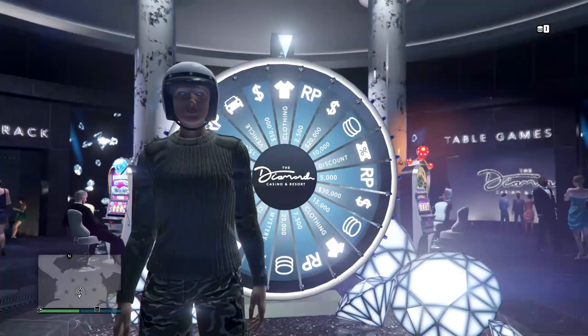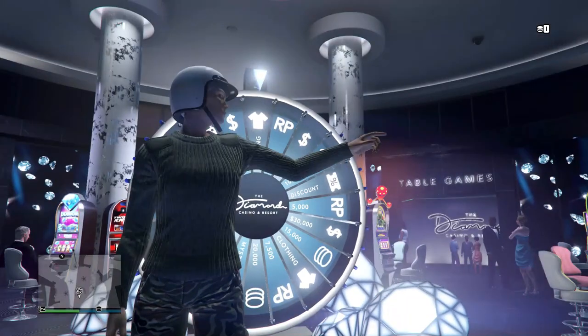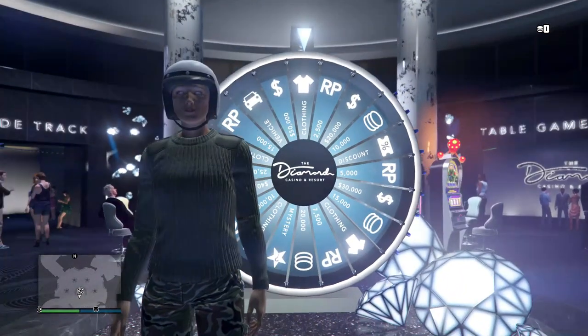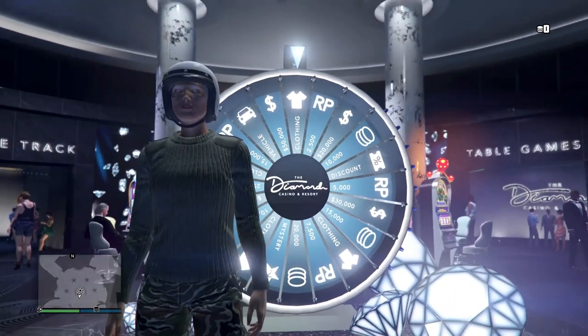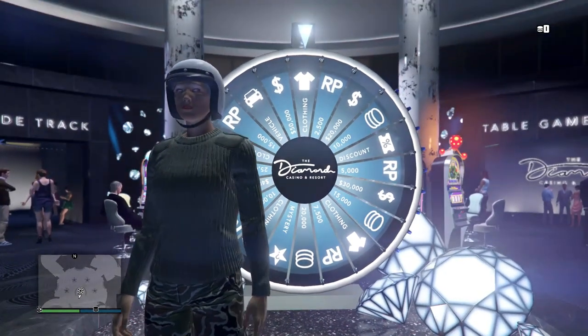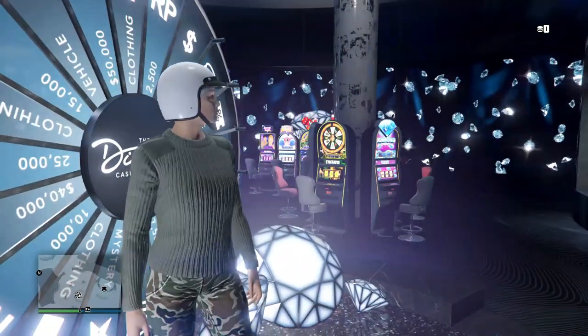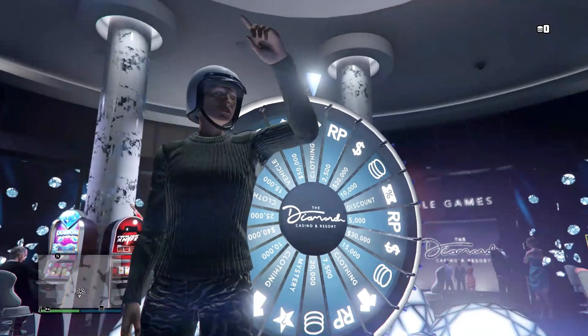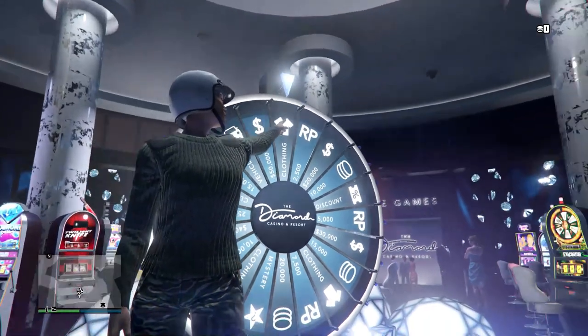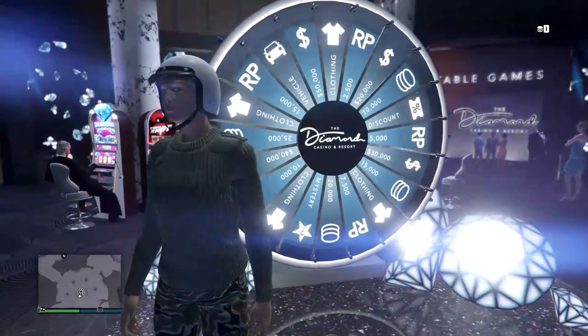Hey, what's up guys, so today we're going to be showing you another glitch for the Spin the Wheel — it still works, but there's another part to this. You have to wait like four seconds before you spin. Make sure you join an invite-only session first. You want the wheel to be brand new — you can tell when the wheel is brand new when it's landing on the shirt.